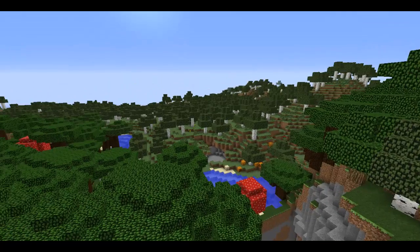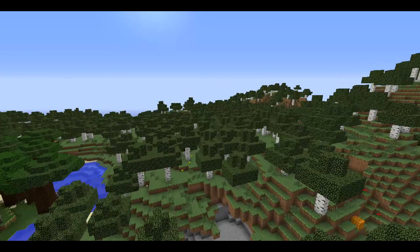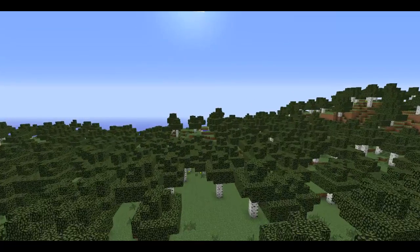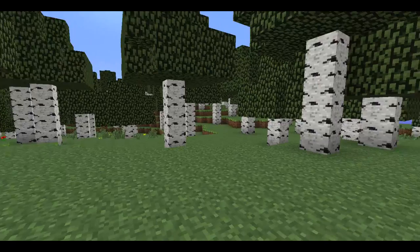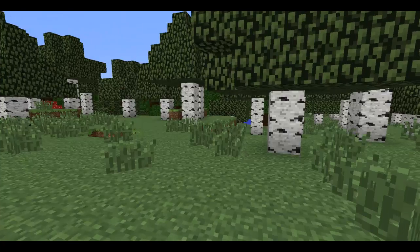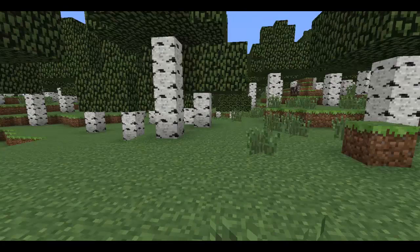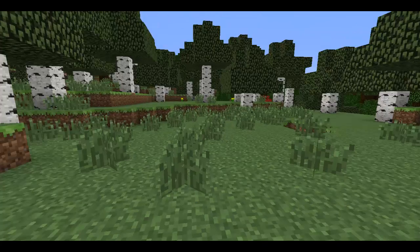Moving on — I was quite lucky to find these two spawning next to each other. Here we have our other new forest biome, which is the birch forest. I'm going to have a lot of fun with this one because I absolutely adore building with birch — the birch wood has very clean lines, nicely polished. So here are two of our new additions to the forest-style biomes.